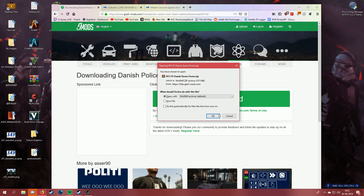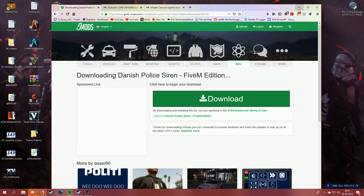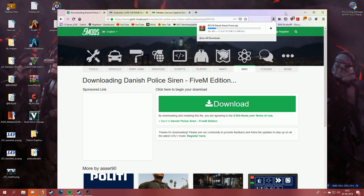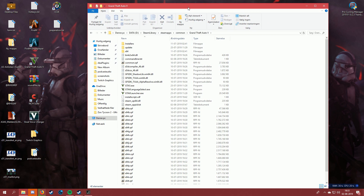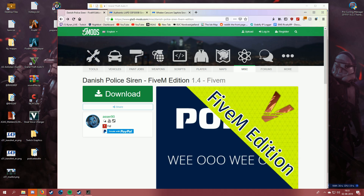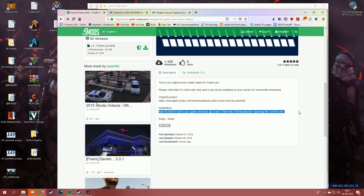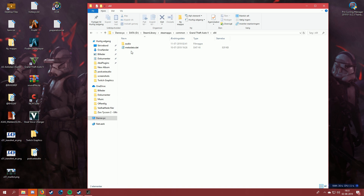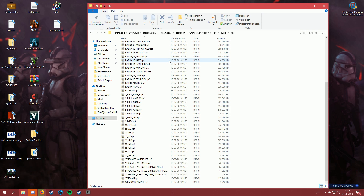Just remember to have OpenIV or version 1.0.7 — I think everyone has that nowadays. Head into your GTA 5 directory, wherever you have it installed. The installation path is: Grand Theft Auto V, x64, audio, sfx — and that should be the same for every single one. If you find one that says FiveM and it doesn't specify, that's just where you go. You don't need OpenIV.